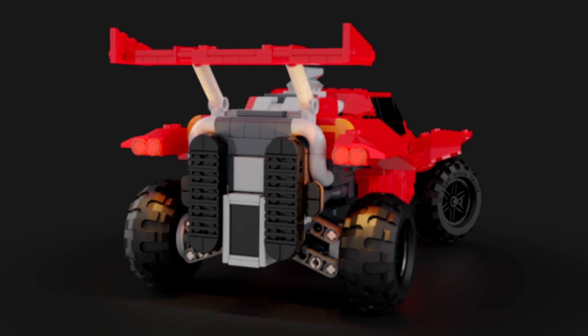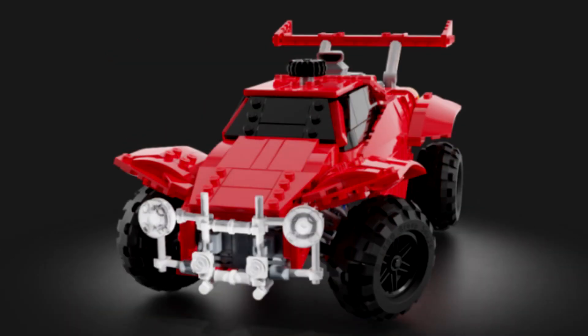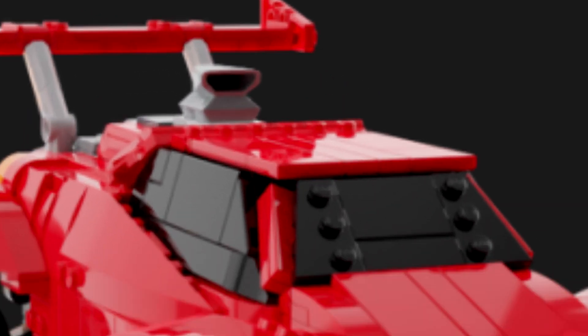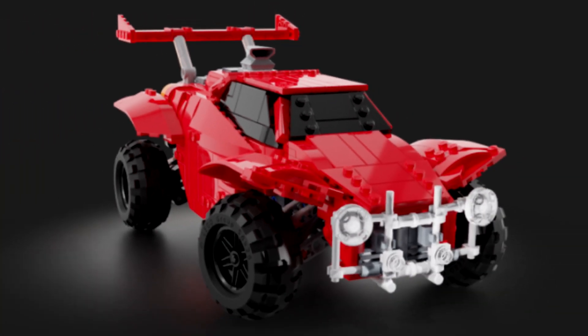So we've got the Rocket League Octane made out of LEGO — look at this! There are different photos here from this guy. That's a very nice looking photo. There's actually a little thing that pushes out the top which you can spin to spin the wheels. There are different modes to this — if you look at this one here, it doesn't have the little spinning thing on top.